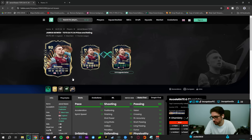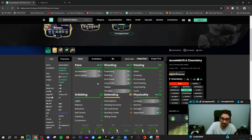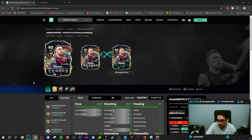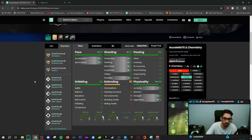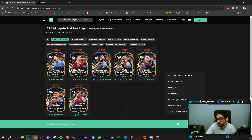Bowen is a card you can do as well. Do I see a lot of people doing Bowen? Not necessarily, maybe if you are a West Ham fan, but you do get some pretty decent improvements. On a Hawk chemistry style, he gets well-rounded shooting, physical stats also increase with pace as well. This is mainly going to be for West Ham fans, but the usability is definitely there, especially for people trying to get that link between Kudus and Bowen.